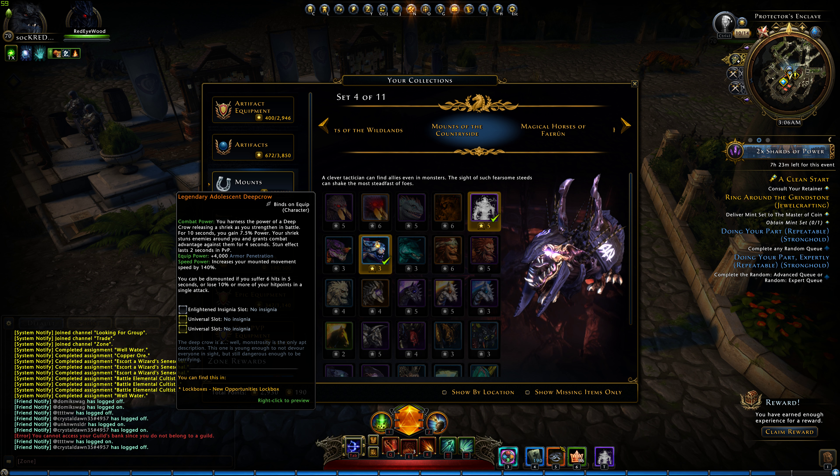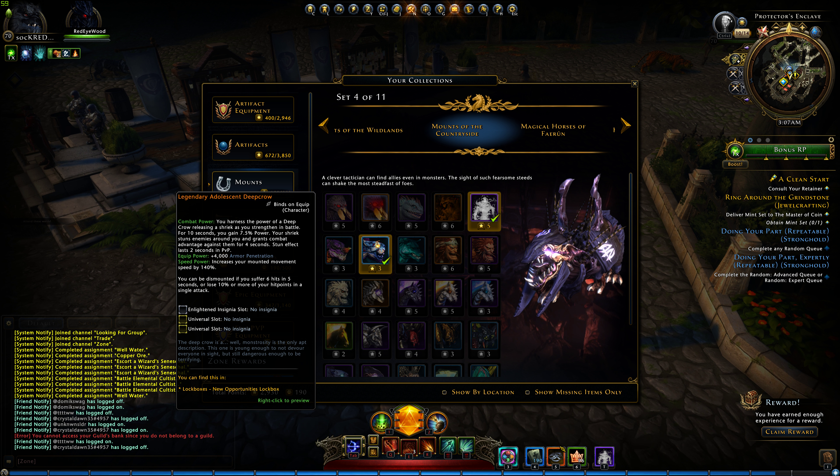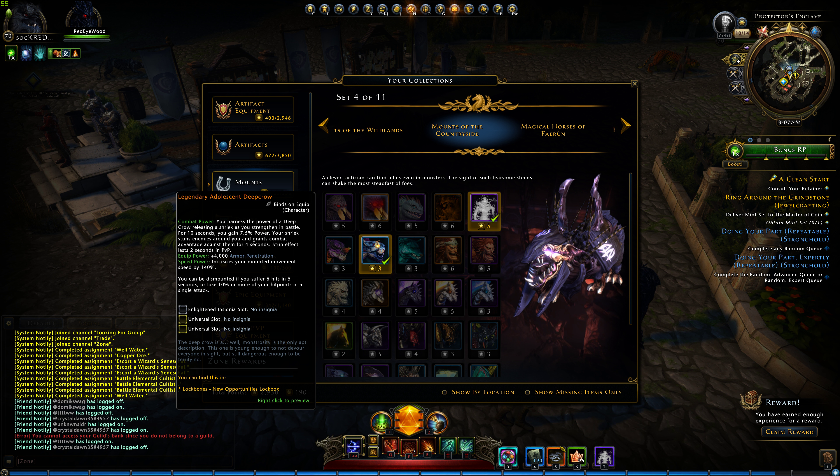So the legendary ability: harness the power of a deep creature, releasing it as you're starting the battle. For that time you gain 75% power — that's a lot. 75% power, that's like 7K or 8K power. Holy — if you have 80K with bandings, that's 8K, that's a lot of DPS.